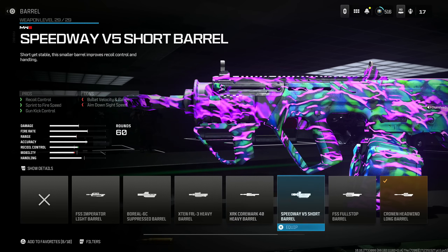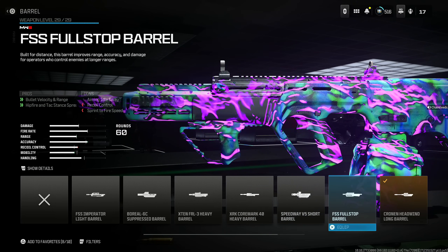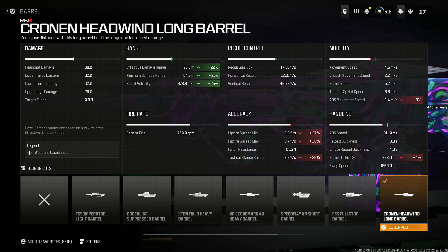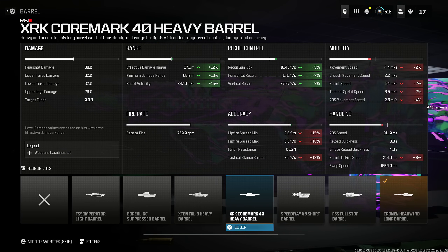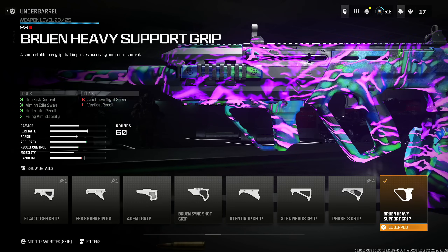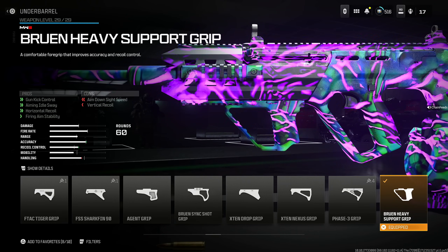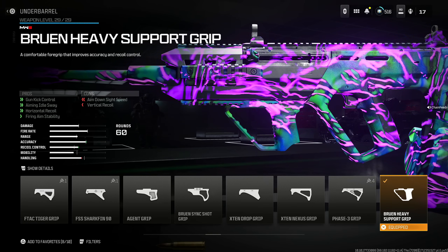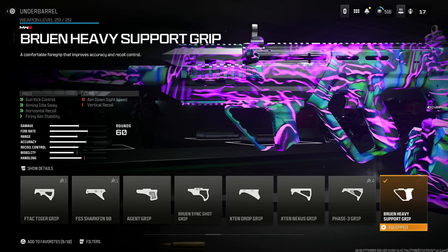Comparing the two, the Cronin Headwind Long Barrel gives you way more bullet velocity and range — 25, 21, and 22 versus 13, 12, and 15. It's completely up to you. Next, put on the Bruin Heavy Support Grip for gun kick control, aiming out sway, horizontal recoil, and firing aim stability, at the cost of aim down sight speed and vertical recoil, which is already handled by this gun's amazing build.